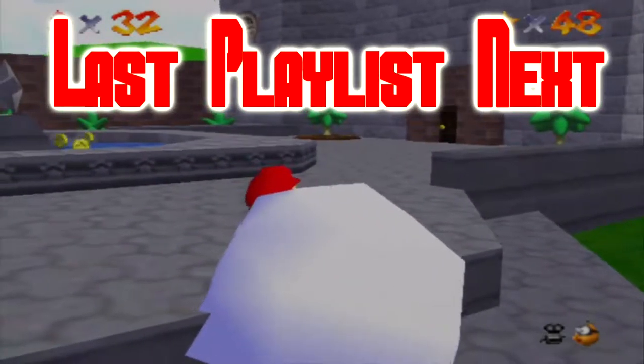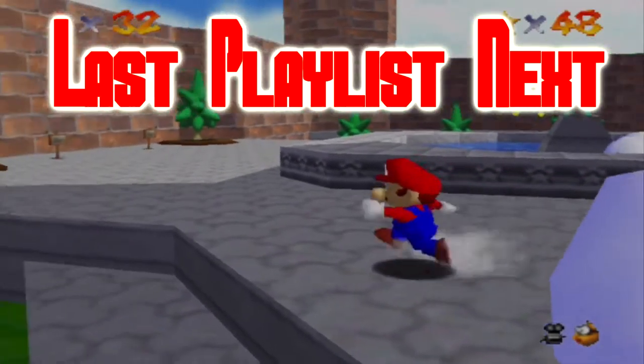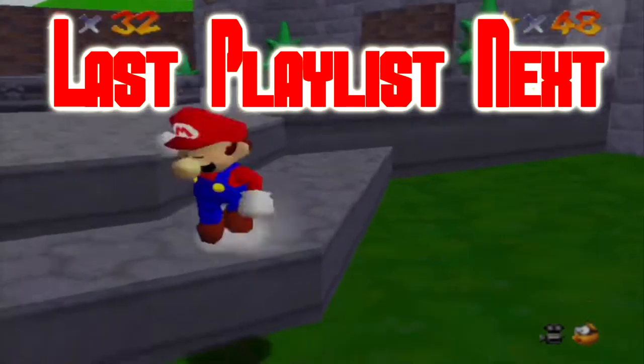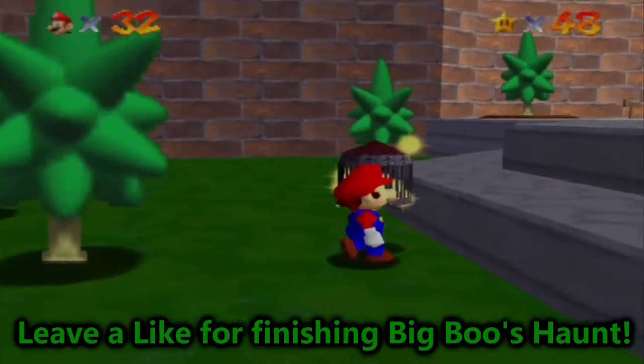Hello there, I am GiantCover with more Super Mario 64. In the last part we almost finished off Big Boo's Haunt and we got the invisible cap unlocked. But now in this part we're gonna finish off Big Boo's Haunt, now that we have the invisible cap that we need for the 6th star mission.